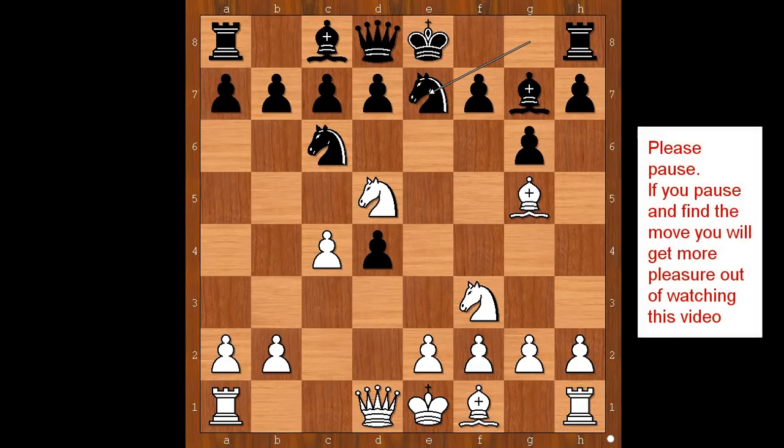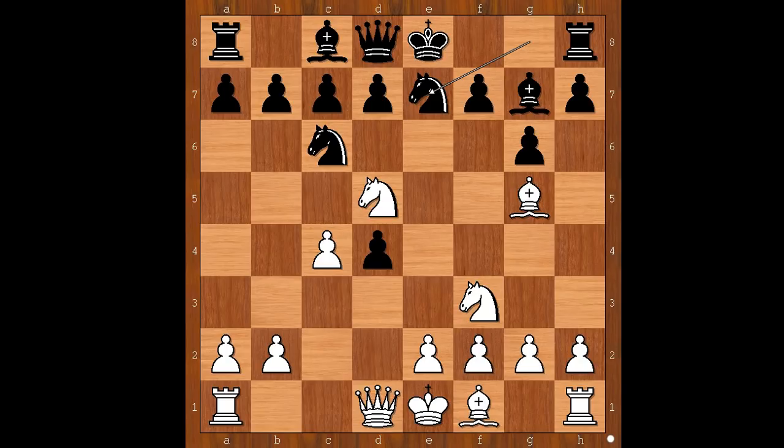What would you do in this position if you had the white pieces? Please pause and find the best move for white. Did you pause? What did you find? Did you find this lovely move — Bishop to f6? Nice move, isn't it? But this is not the move played in the game.